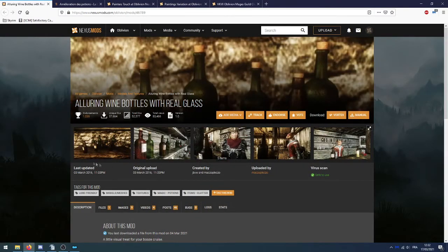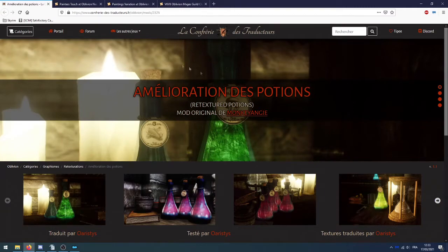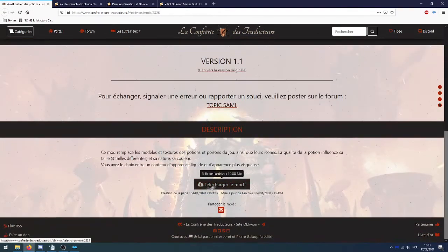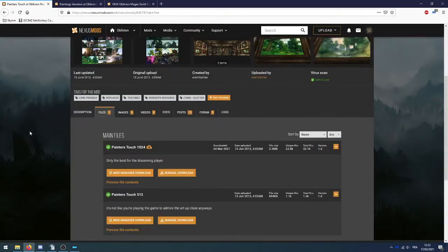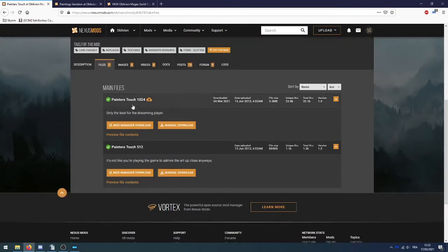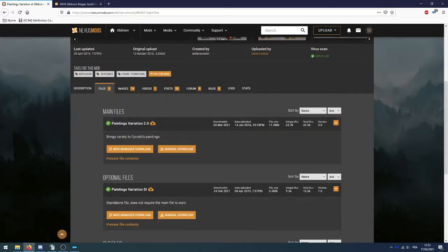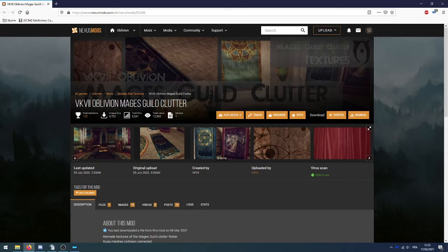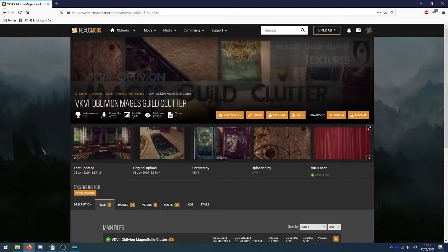Ensuite Algari Wine Bottle with Rollable Glass — un seul fichier, on le télécharge. On retourne sur la Confrérie et on va chercher l'amélioration des potions : Retextured Potions — on télécharge. Ensuite le mod Painter's Touch : on va prendre la version 1024 et non pas 512, car on veut les textures 1K, pas les textures à moitié vanilla. On télécharge le fichier appelé Painter's Touch 1024. Ensuite Painting Variation — on prend le fichier principal, Painting Variation 2.0. Enfin le mod VK7 Oblivion Mages Guild Clutter — onglet Files, Oblivion Mages Guild Clutter, Manual Download.